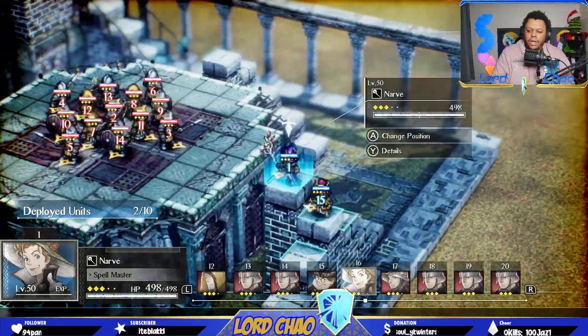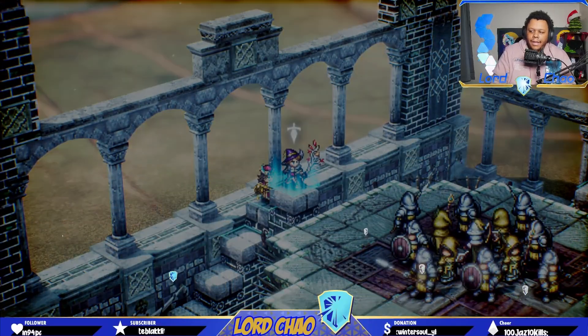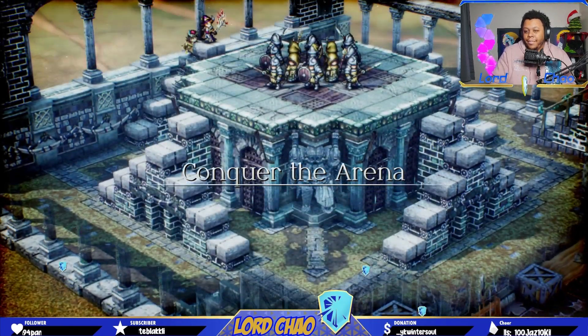You want Narve in front and then Lionel directly behind him. Let's go ahead and start the match. I'm averaging around 19,000 to 20,000 consistently with this strat.